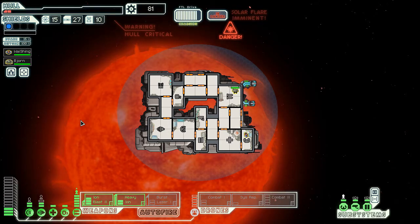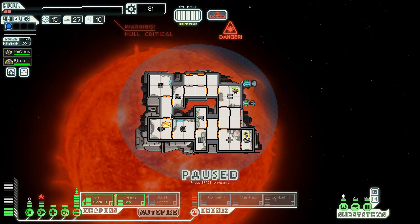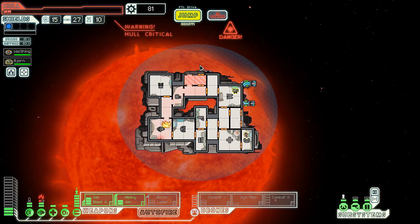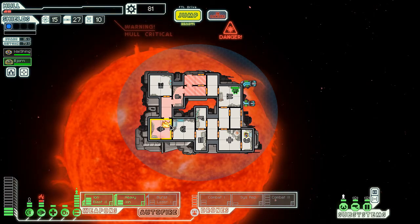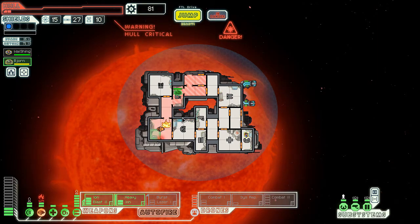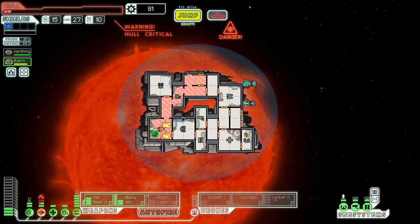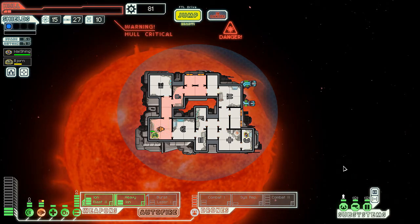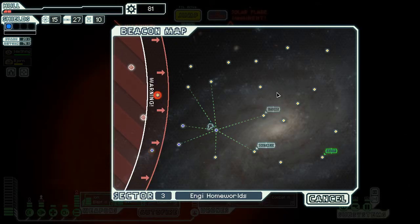We can't jump yet — there's a fire in our engine room. I just need to put out that fire and hopefully not take any hull damage. I'll go and try to put it out with the engi crew member. Put it out, don't die — put it out, don't die. Close the doors, oxygenate it. Try to repair and jump before that solar flare hits us.